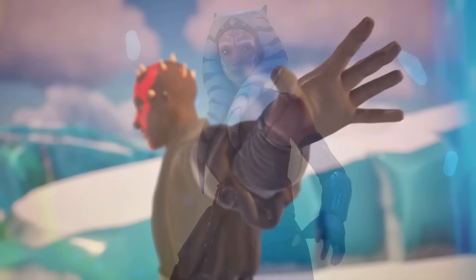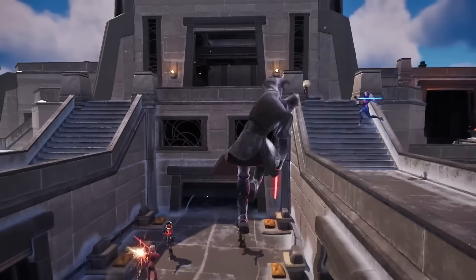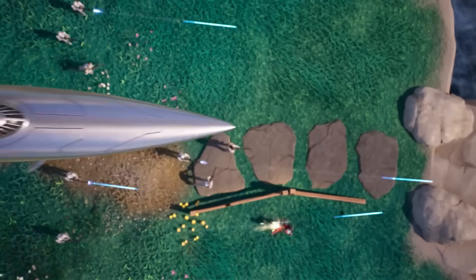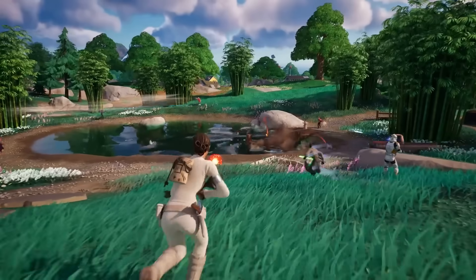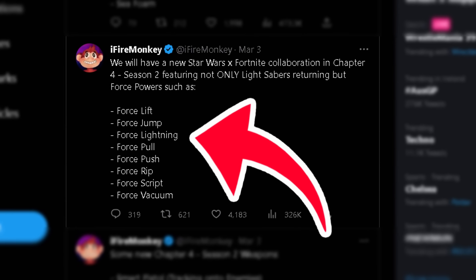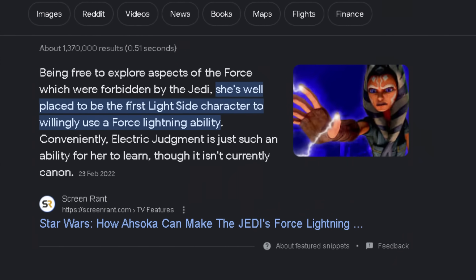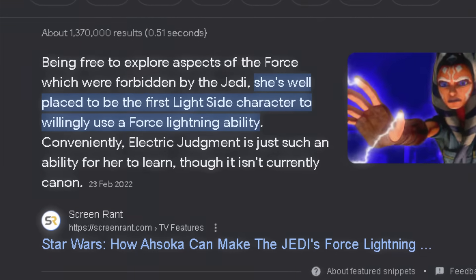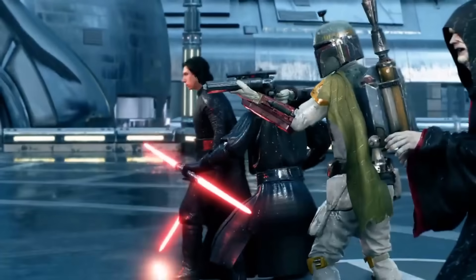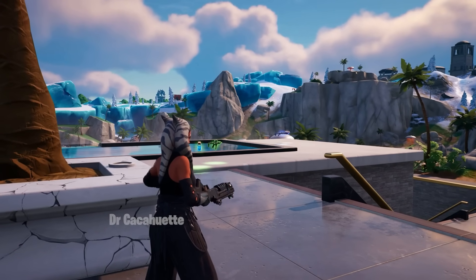Ahsoka Tano will be getting a brand new mythic lightsaber, which we saw in the cinematic trailer for this season. It looks like it'll work similarly to the last May the Fourth event, where portals open up across the Fortnite island and by entering them you can get a mythic lightsaber with new force abilities. There are still unreleased force abilities in the game files, including a force lightning ability — interestingly, Ahsoka Tano can use force lightning, so it may be included with her mythic lightsaber or held off for another Star Wars update, possibly bringing Emperor Palpatine.